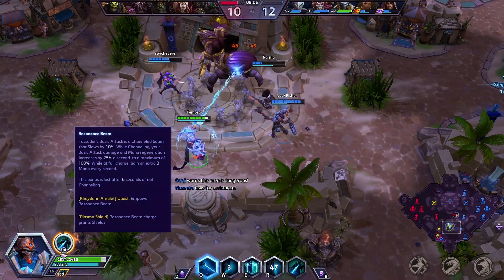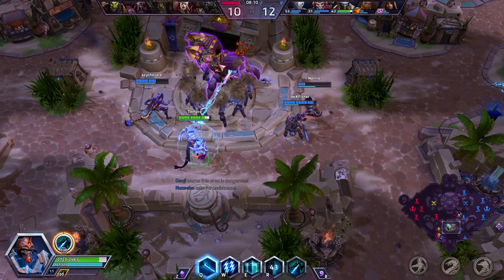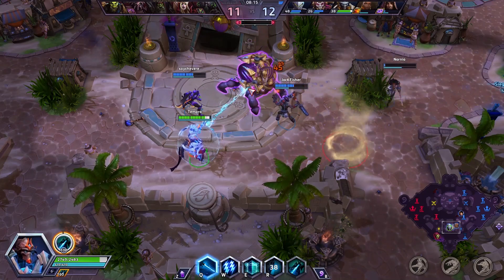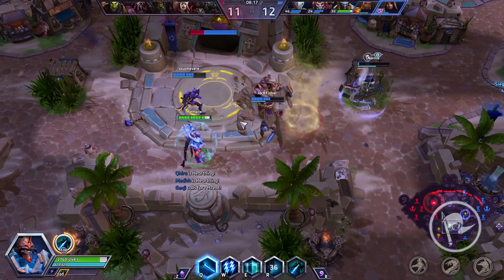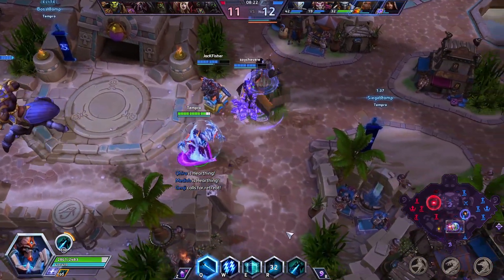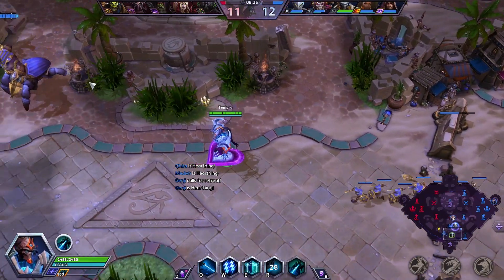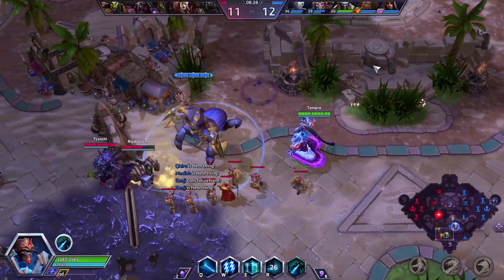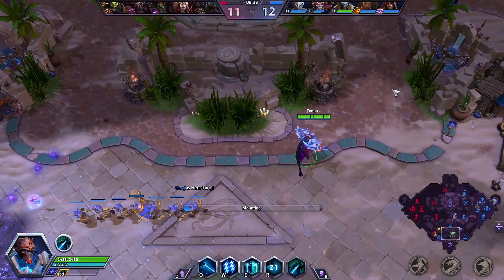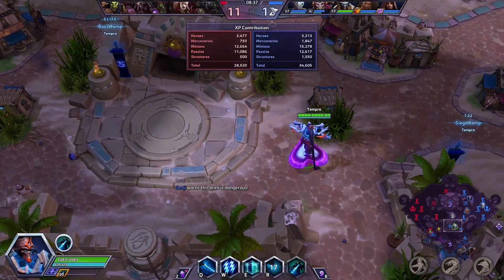I actually seem to struggle with keeping this beam at full charge. You can see when it's at full charge because it says 100 on screen. The level 1 talent allows the Resonance Beam to recharge 50% faster. You can also tell when it's at 100% because the animation on the beam changes — you get an additional psionic-like stream around the initial beam.